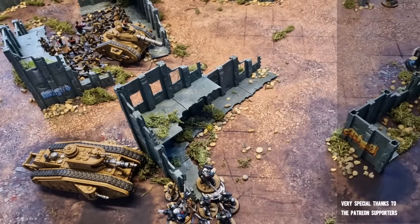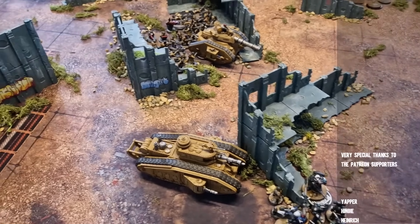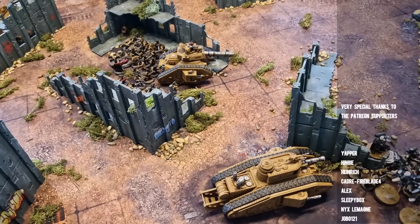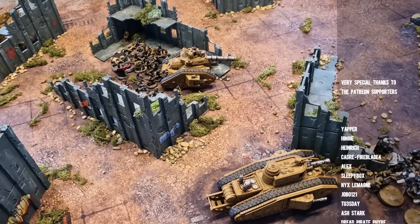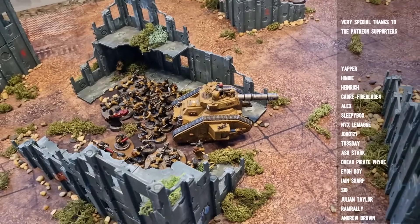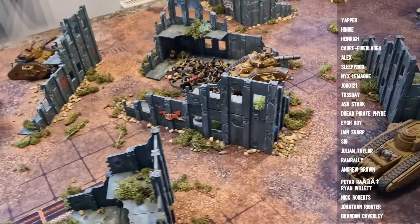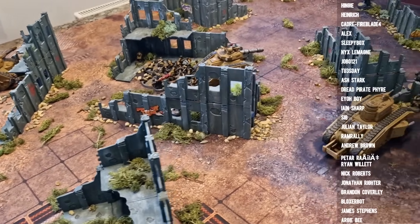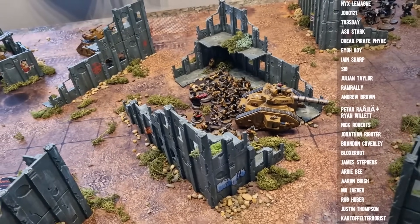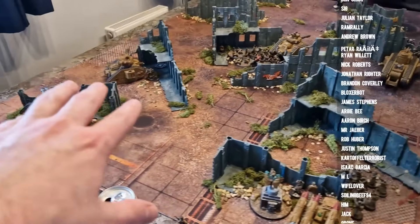Simon, give us your thoughts on the Leman Russ Vanquisher. It tanked three dreadnoughts and ten hellblasters with smoke. You can do smoke every turn. So for those of you who didn't watch the battle report, in turn one, my vanquisher got targeted by Simon's Redemptor, Ballistus, regular boxy dreadnought, and a unit of hellblasters.